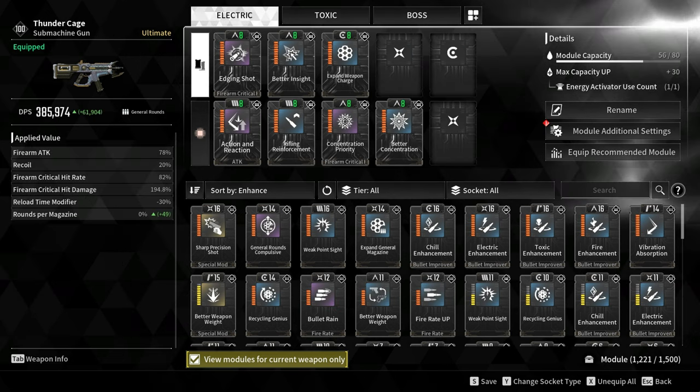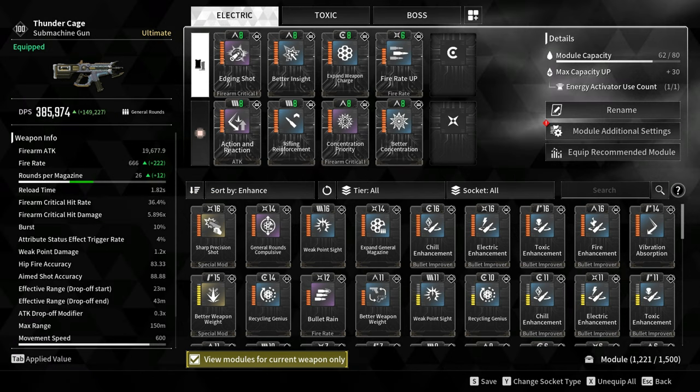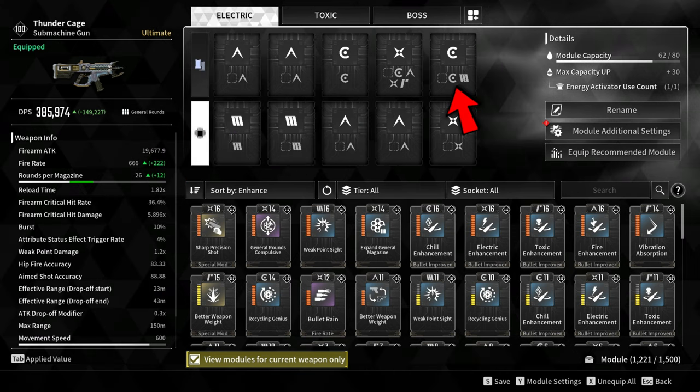Next is Expand Weapon Charge, which increases the rounds per magazine from 26 bullets by 38%. And Fire It Up increases the fire rate by 25%.